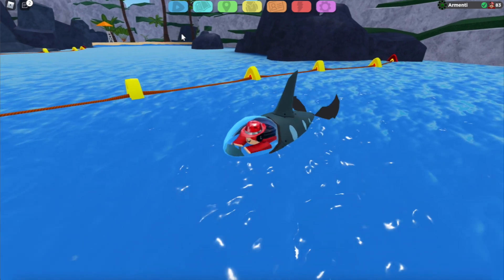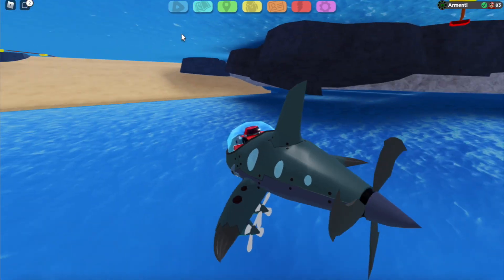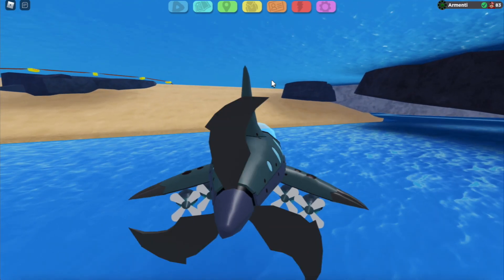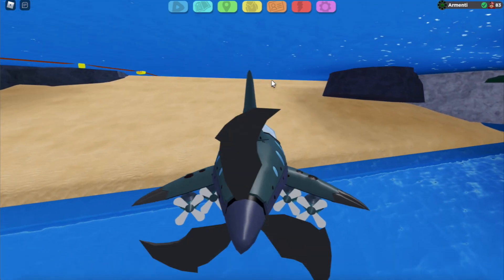I believe there is a secret beach over here — is that it? Let's try to get in there and see what secrets we can find. I fell — let me redo that. In three, two, one — okay guys, we made it back to the secret beach!